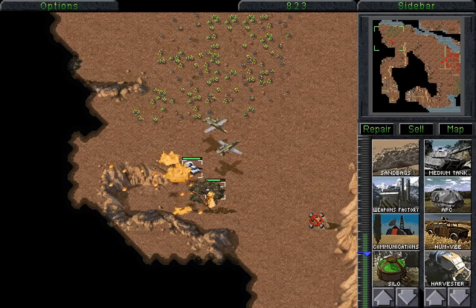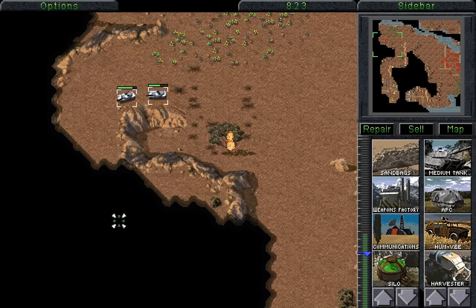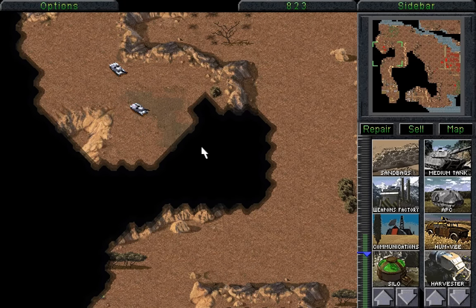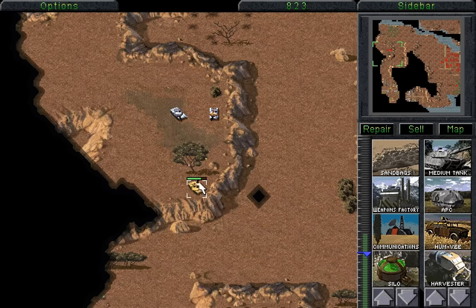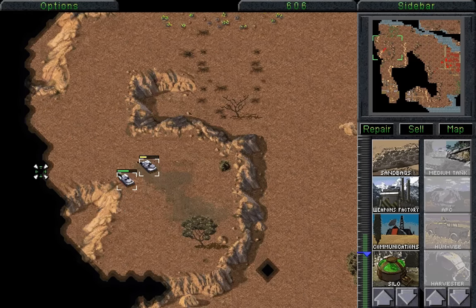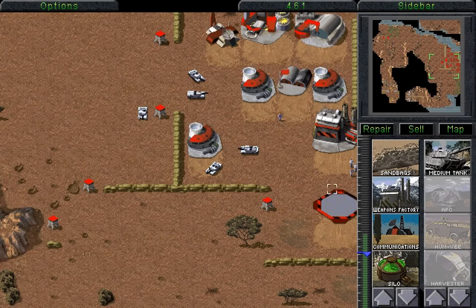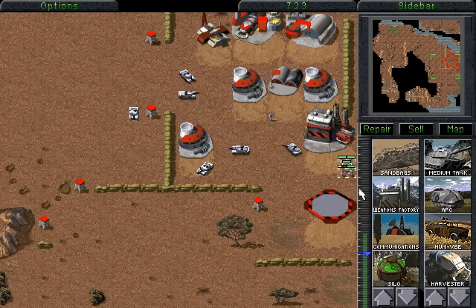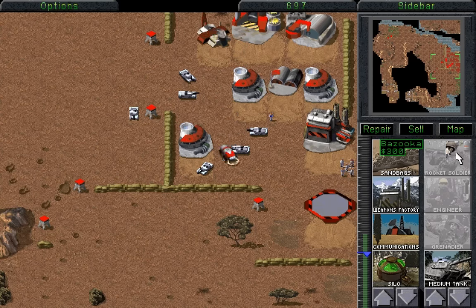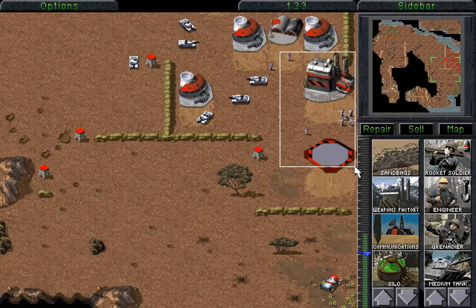Fortunately, the medium tanks are pretty good at surviving that. You'll notice there that the harvester is now taking resources a little closer. You are now destroyed. I think we need another medium tank. We need to deal with that harvester — it will come up here eventually, and when it does, we will destroy it. We could use the Missile Troopers here to deal with the Orcas. Also, you'll notice that the patrolling Humvees have stopped — this could be because they're running out of money. Isn't that a shame?